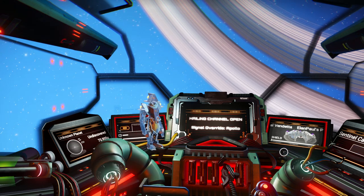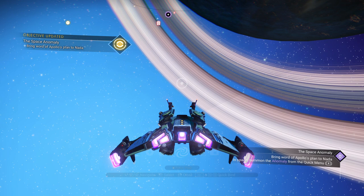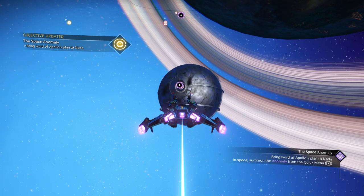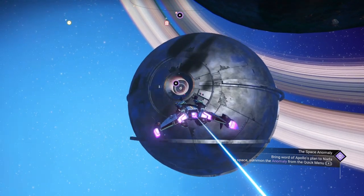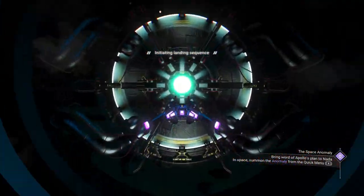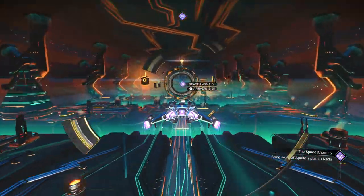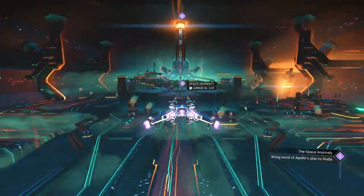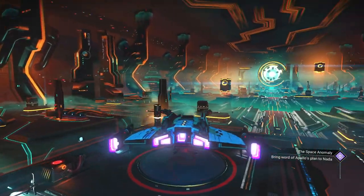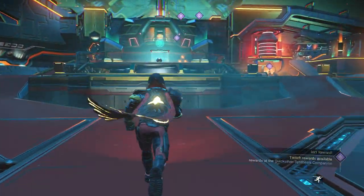Good luck; I'll speak to you on the other side. End the communication. So let's go ahead — we want to go to the Anomaly. They told us to bring it to Nada. That gives us more nanites and quicksilver. If multiplayer is on you're going to see a whole bunch of other visitors here. Sometimes other visitors, especially if you're a noob inside the Anomaly, will hang around and just give you stuff for free — it'll just appear in your inventory.